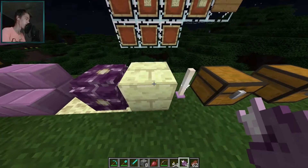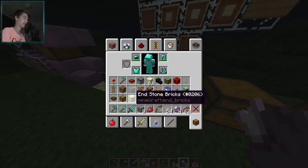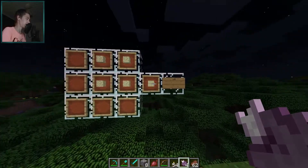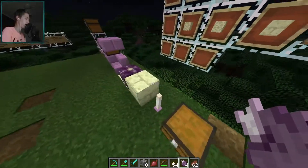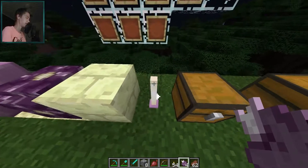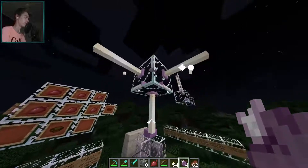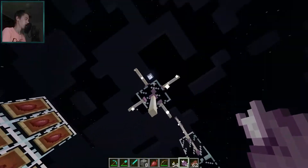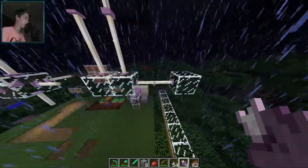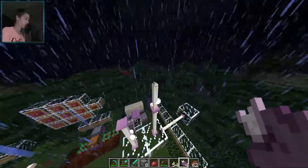Also, with end stone you can now craft end stone bricks by placing four end stones in a crafting grid, giving you four end stone bricks. In the end dungeons you can also find end rods, which give about as much light as a regular torch and can be placed anywhere — even on ceilings. They connect when placed on the side, but they can't extend longer than two blocks before restarting.